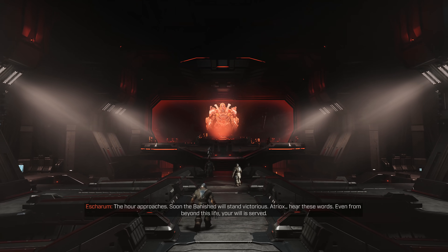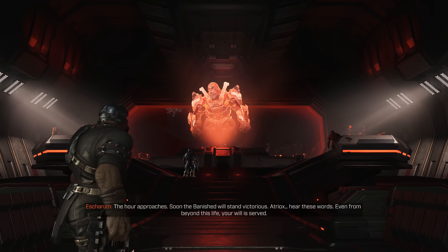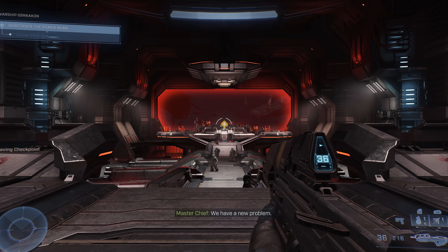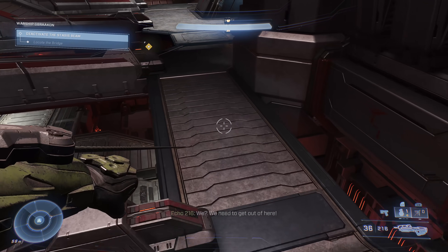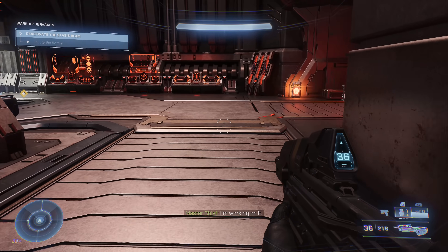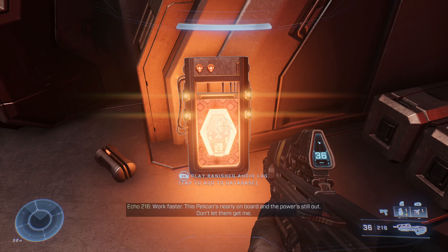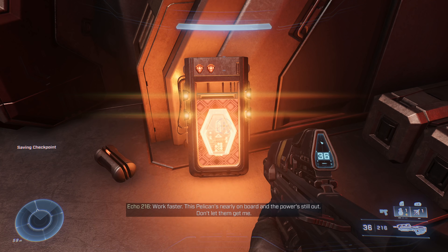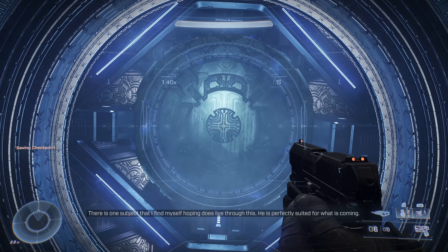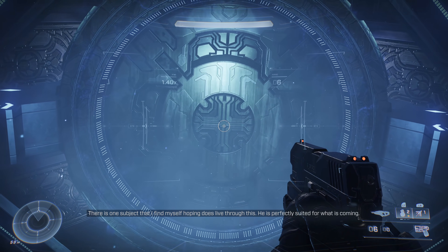The Banished audio log is found in the big room that takes control of your camera and zooms into a cinematic event. Watch it or skip it — it doesn't matter. When you regain control, head to the right side of the room, hug the right wall, and don't drop down. Stay on the top level, wrap around the corner, and you'll find the Banished audio log sitting there, making sounds just like the UNSC counterparts.